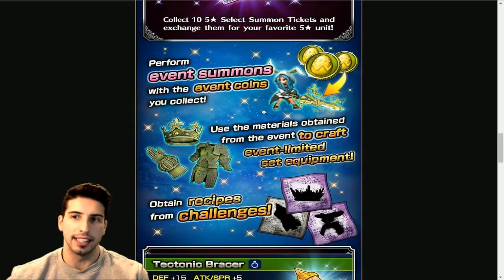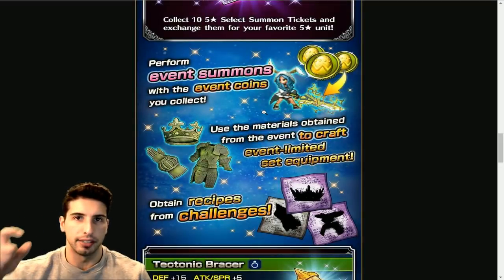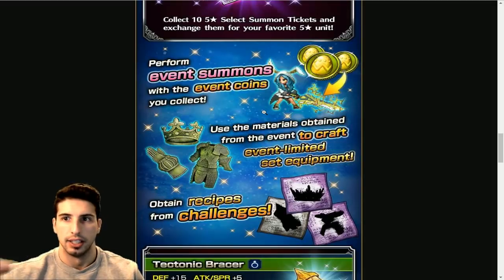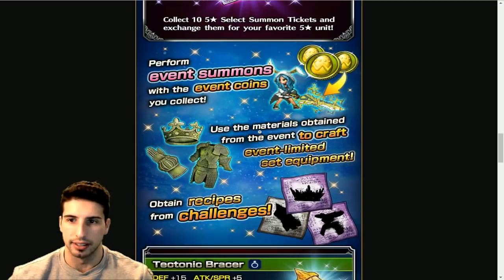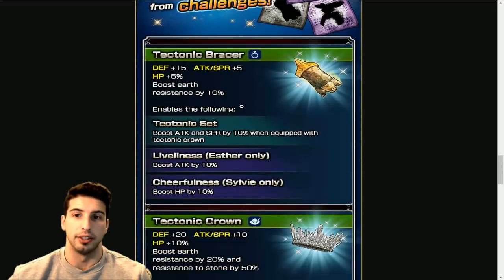I think it's also going to be like a mix of a King Mog and a raid event where as you're clearing quests you get some stuff, and you'll be able to exchange those coins to get more stuff. The real thing here is that those coins are pointing at the sword, so you guys will be able to summon for that sword, and we're gonna go over all the equipment you can make.